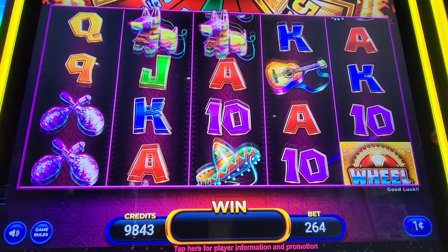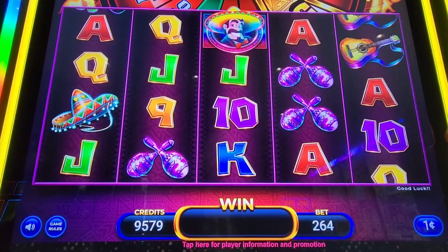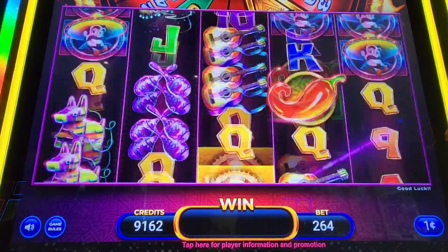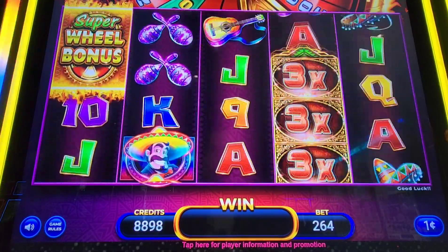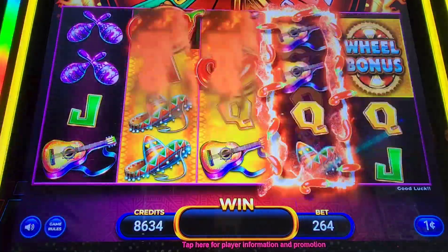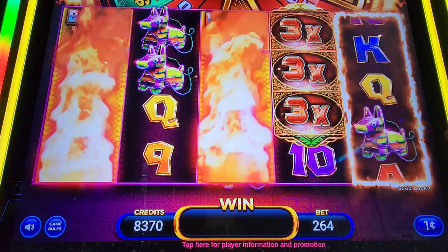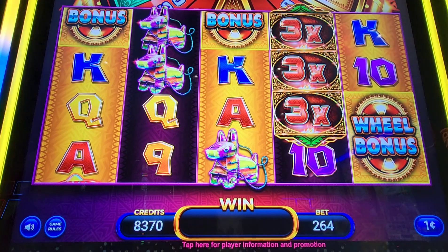Sorry guys, I was trying to show that title — it keeps popping up and then disappearing. I usually use the thumbnail format where I have a bonus symbol or a nice symbol hit on the bottom left, the title of the game on the top right, and the top left is going to be the bet amount I won the bonus on, or else just my majority bet amount.